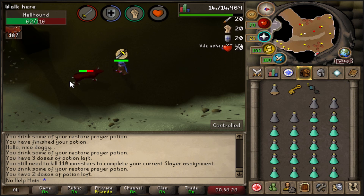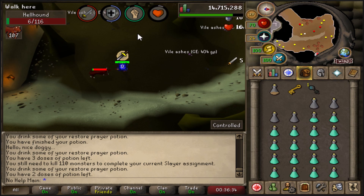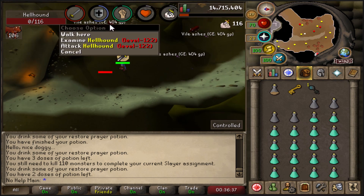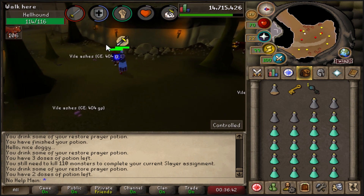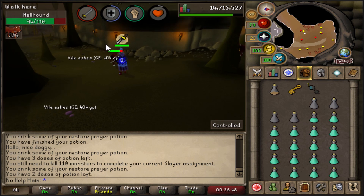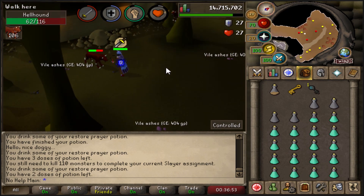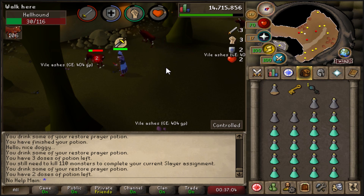The Dragon Scimitar is a very useful weapon for training slayer or combat in general. It's also great for training Strength because the Abyssal Whip cannot train Strength. I used it on my iron man up until about 90 combat just to get as much Strength XP as possible. Having the Dragon Scimitar is amazing until you unlock the whip, which requires 70 Attack.